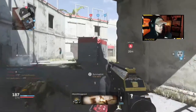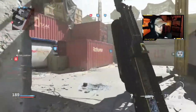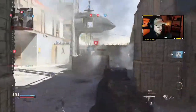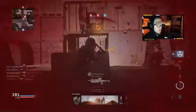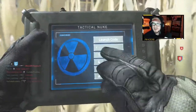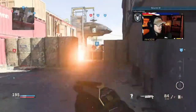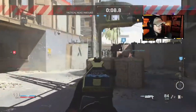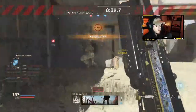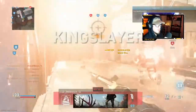Bro, this class setup melts though, man. You got to try this, guys — absolutely melts. I got to call in my nuke. We just got the nuke, 109 kills — absolutely crazy. We got a quad kill out of that.